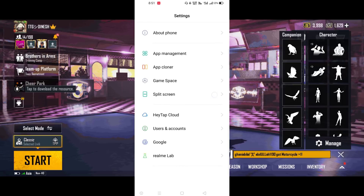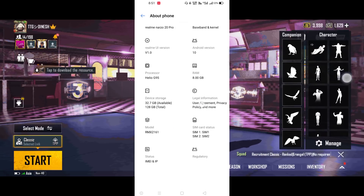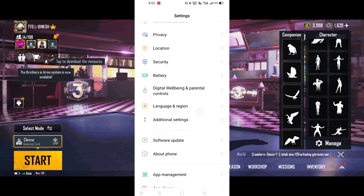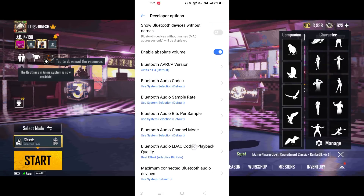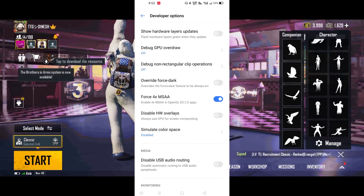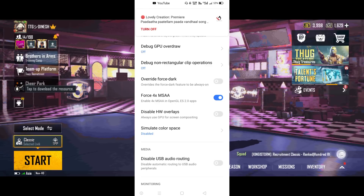So the next step is the Developer Option. The Developer Option is available in the About section. Additional settings are also available in the Developer Option. You can see the 4x GPU option and the 4x MSAA setting — you can enable those.